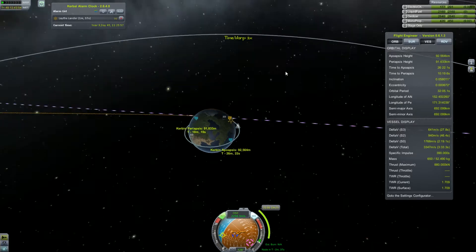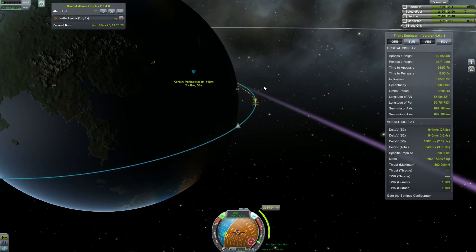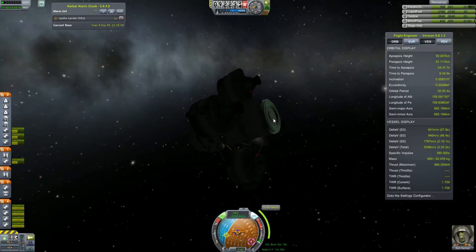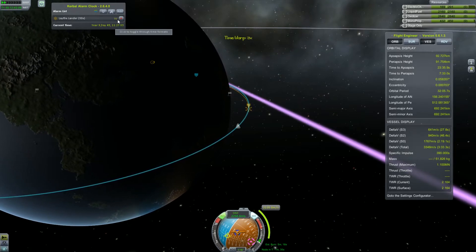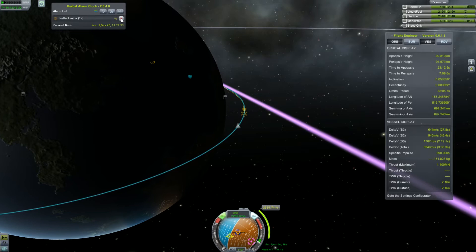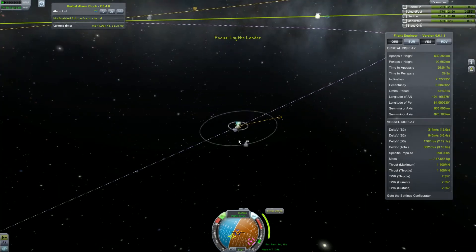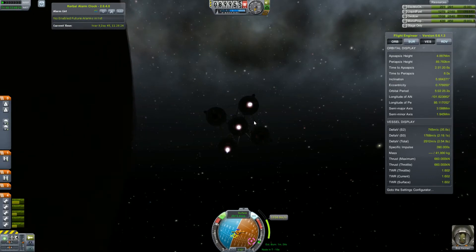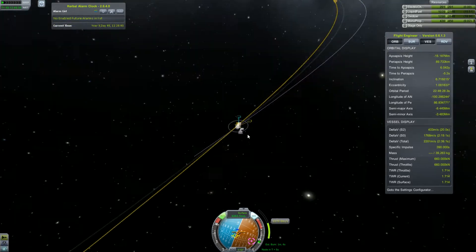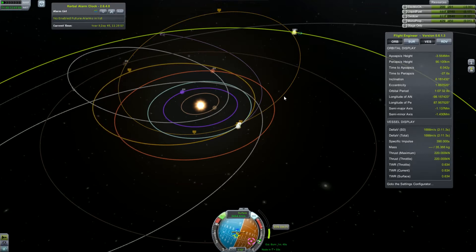Let's align to the proper heading and time warp close by. Our ship was also equipped with another docking port because our first idea was to create the old style mission — dock the interplanetary stage to the lander stage and use it to transfer to Jool. But after doing some experimentation, I found out that such a design is just too heavy and is really hard to do.